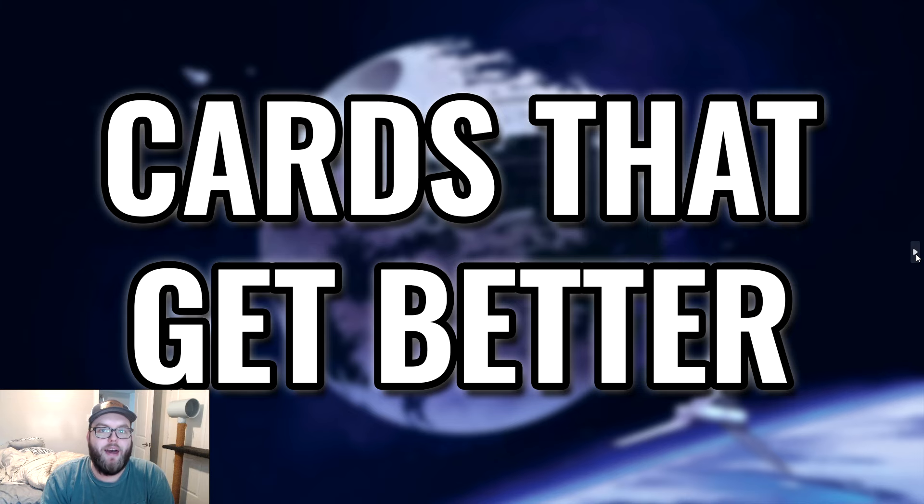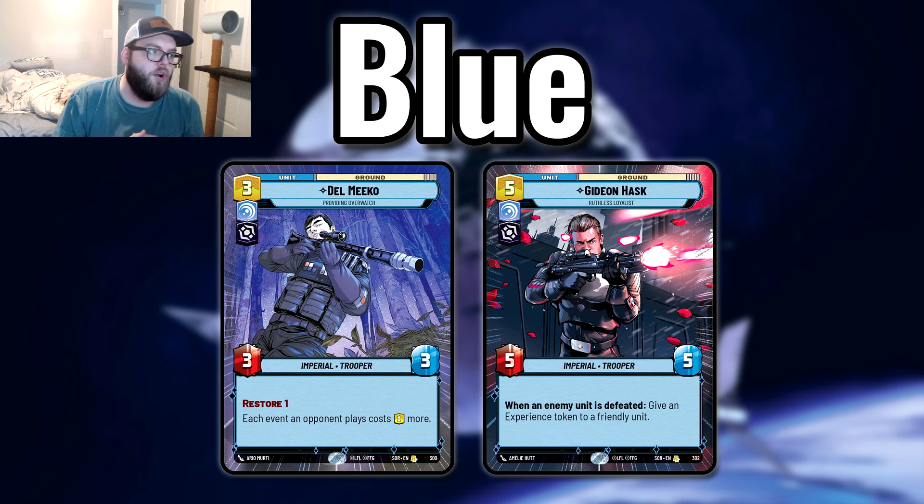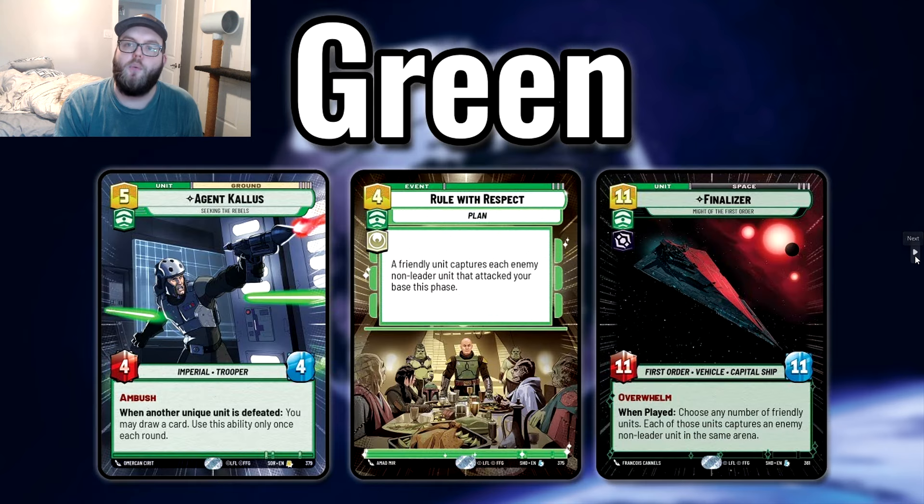Now let's look at cards that get better in Twin Suns specifically — cards that weren't great in constructed. In blue: Del Meeko makes each event an opponent plays cost one more — in Twin Suns, that taxes not one but three opponents, which is really strong. And Gideon Hask — when an enemy unit is defeated, give an experience token to a friendly unit — has no 'once per turn' restriction. On a good turn, Gideon Hask can fill your board with five, six, or seven experience tokens. If you see him across the table, kill him. If you play him, protect him with your life.